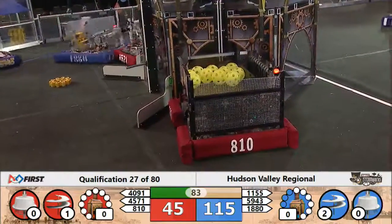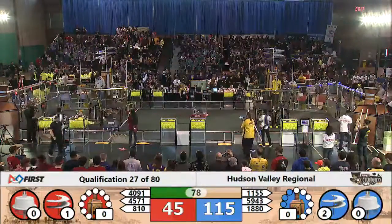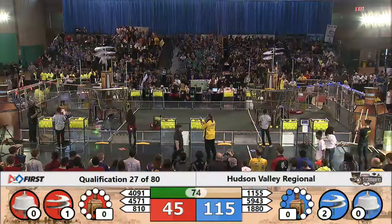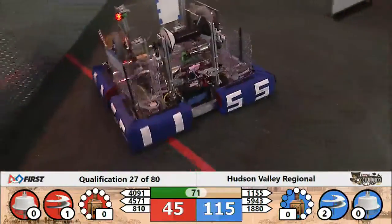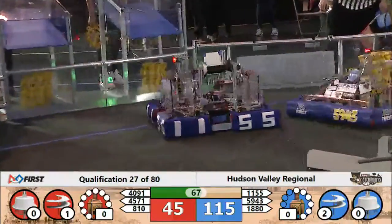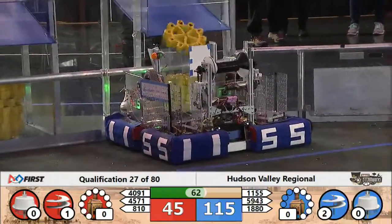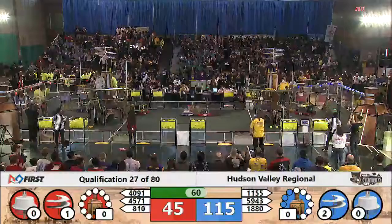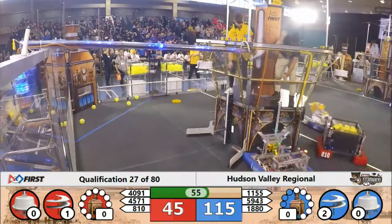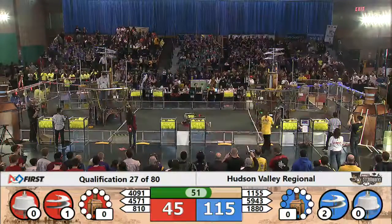At that Blue Alliance retrieval zone, 59-43 picks up a gear, looking to deliver it to the Blue Alliance airship. They've got two rotors going, looking to make it three. Red Alliance pilot places a gear on that second rotor — they need one more to get another 40 points. 45-71 and 59-43 with a little defense play in the center of the field, might cause a late delivery on that gear.